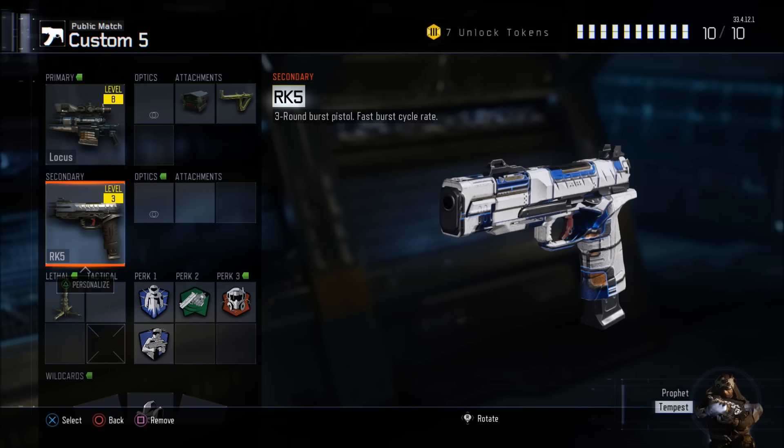For the secondary, I like the RK5 three-burst pistol. It's got a super fast burst cycle rate. It's beautiful with that Nuketown camo on it. I don't use any attachments on my secondary — it's just a great backup.